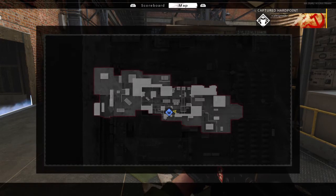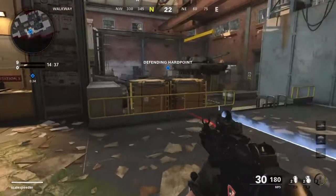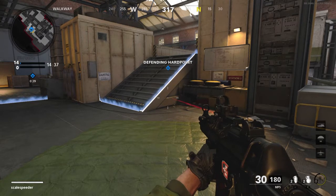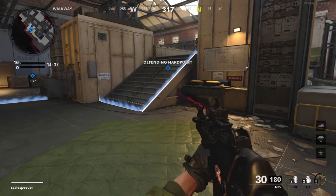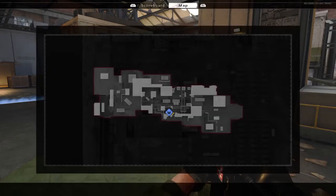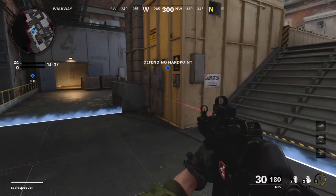The first hard point that appears is kind of in the south of the map, inside the big hangar area. Often the third hard point isn't worth defending or attacking. You're better off getting yourself into a situation where you can take the next hard point, which is actually in the north at the radar, which is over there.